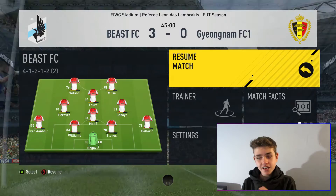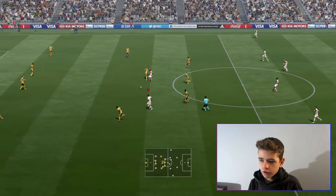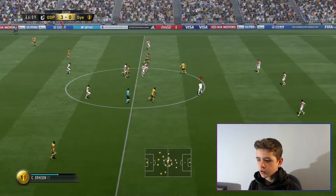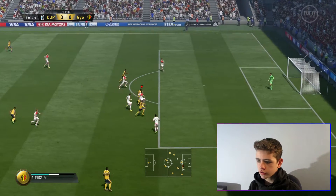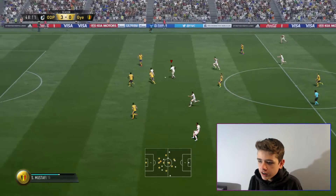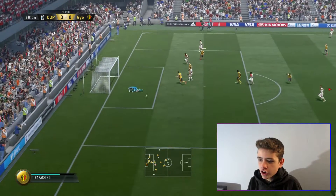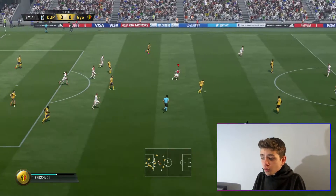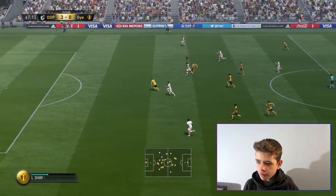Straight away it's Moussa — go on Moussa. Stones, Matic — here goes Yaya. He's just going to run. He's laying it off to Moussa, made the run, giving it to Wilson — Wilson hits the post. Out to Pereira, Pereira to Wilson. Go on Yaya, keep running, keep running.